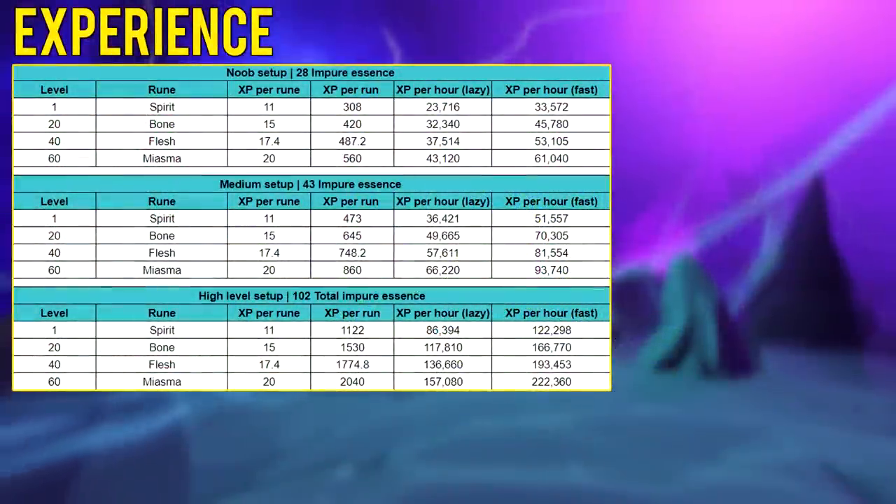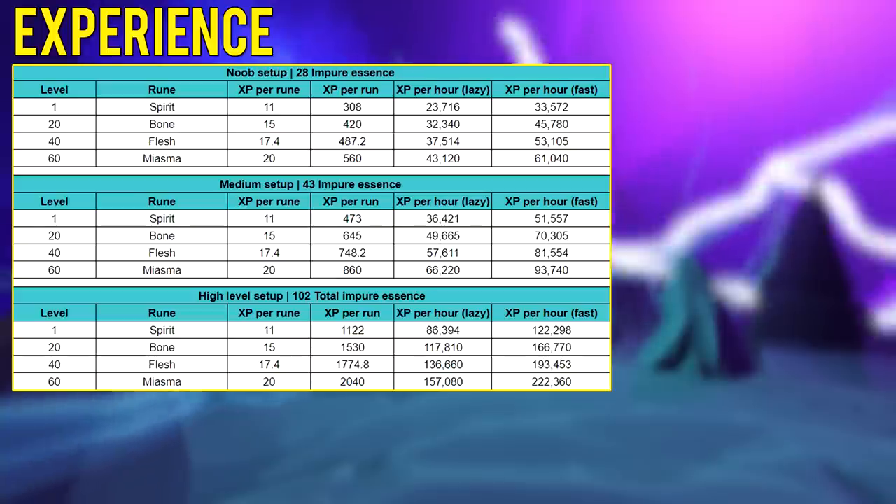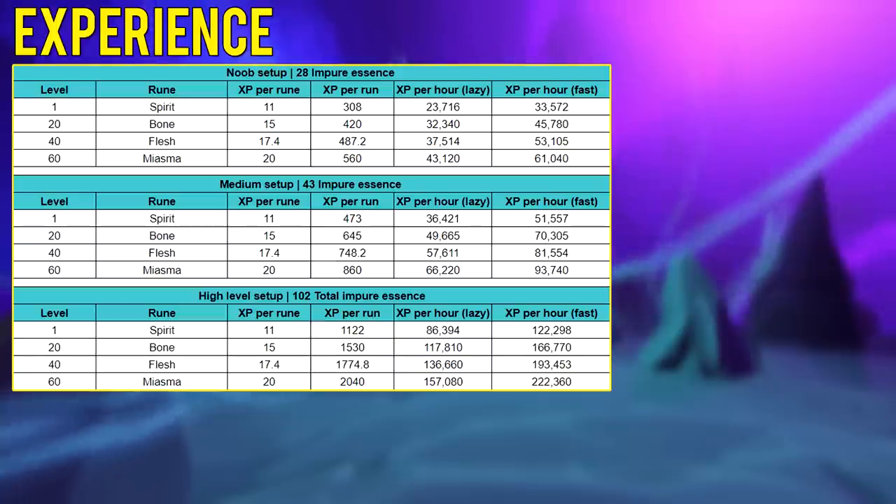On screen are the base experience rates you can expect from both the lazy and fast Necromancy runecrafting runs. Note that at some levels for miasma runes you'd be using at least 43 impure essence rather than 28 due to having three runecrafting pouches. These XP rates aren't necessarily meta — at mid levels they may be competitive, but at high levels the Soul Altar is probably better for XP and is also very AFK. However, because the money is currently so good, this is likely worth doing over other runecrafting until you reach those higher levels.